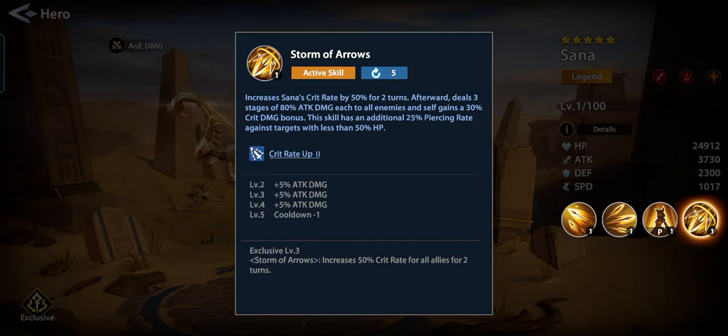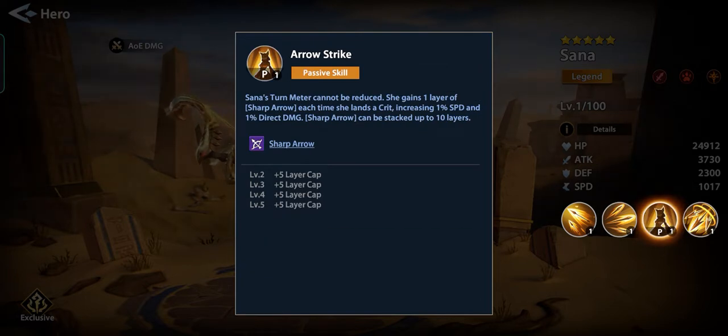This skill has an additional 25% piercing rate against targets with less than 50% HP. Sana's turn meter cannot be reduced. She gains one layer of Sharp Arrow each time she lands a crit, increasing 1% speed and 1% direct damage — can be stacked up to 10 layers.